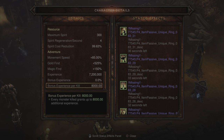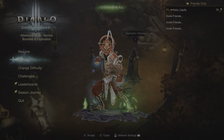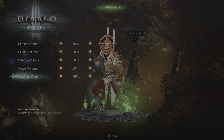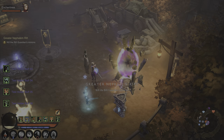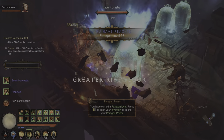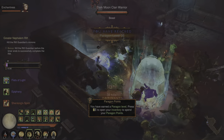With all that covered, let's jump into a GR150 to show this build in action. Before we do, I'll crank the volume down a little because it's about to get really loud. This build excels at using Dashing Strike because it refunds a charge whenever you don't hit any enemies, which can happen a lot when using it for mobility to get around the map.